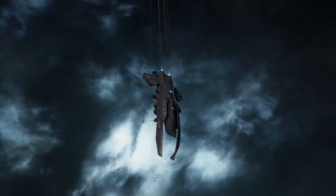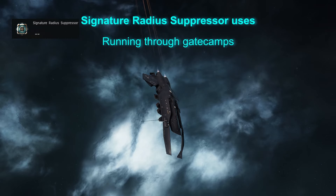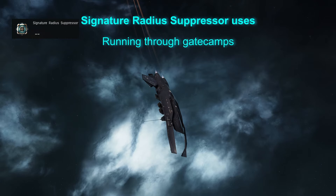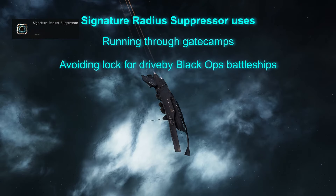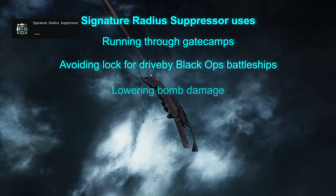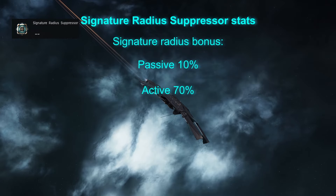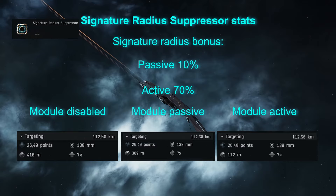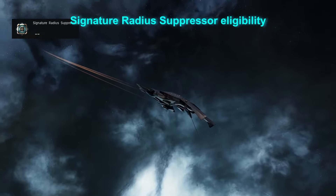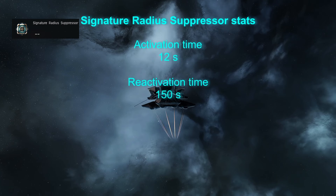Lastly, the signature radius suppressor is a module that should help owners of big ships getting through a bad neighborhood. It can help you push through a gate camp if you are doing a micro warp drive cloak jump trick, burn back to gate with an oversized prop mod, or make sure enemies take a few more seconds to lock you before you re-cloak in a Black Ops battleship. It can also lower the damage taken from bombs and missiles. This module passively lowers your signature radius by 10%, but when activated, you get a 70% signature radius reduction — making a Raven have a signature between a cruiser and a destroyer. Only battleships, Black Ops, and Marauders can fit it, and it has a reactivation timer of 150 seconds.